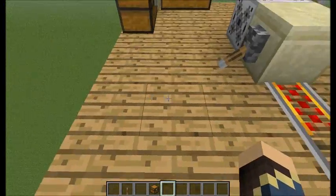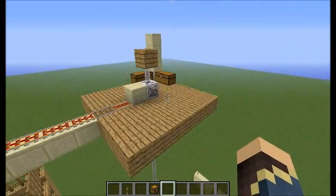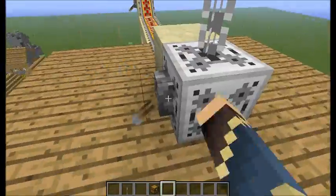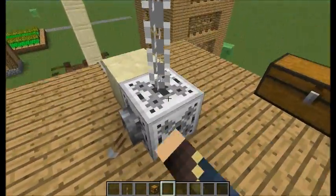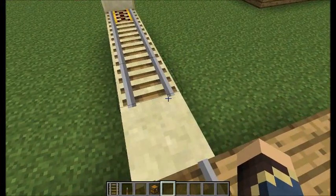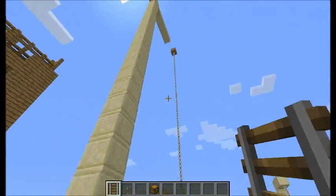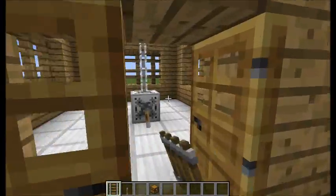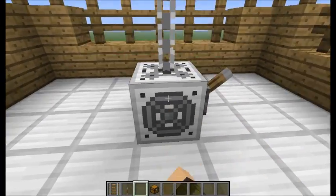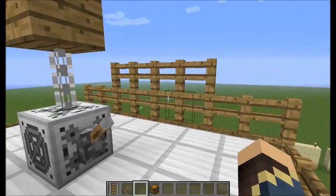That was fun. That is pretty much the end of this mod spotlight. I do love the elevators — I wish they were a little bit smoother, but I can settle for this. It is pretty fast: all I have to do is hold right-click and you go up and down, a lot faster than climbing a ladder. I just wish that the rails wouldn't break every single time. You can also make these elevators look pretty nice, though I did kind of make it go a little bit too high — oh well, my mistake.